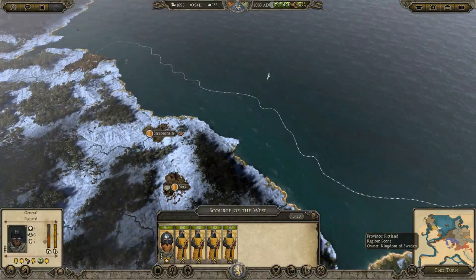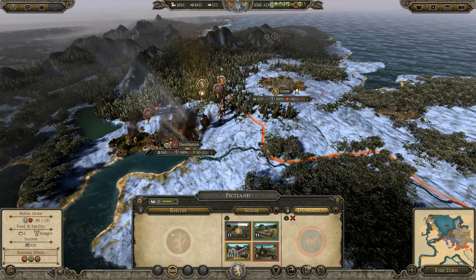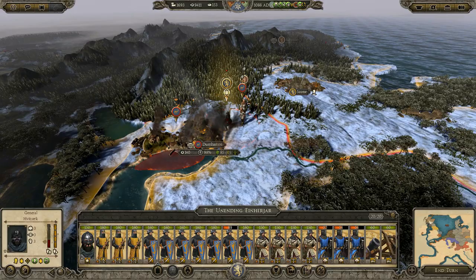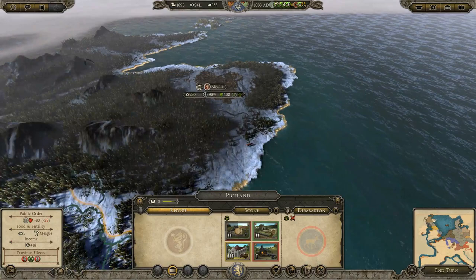So let's see — we're still sieging Scotland over here. Yeah, they've got a pretty substantial force. We did see in the last two episodes trying to take Scone that we lost a lot of troops in that endeavor. They also have their king here with a couple of at-gear herdmen as well. So I definitely want to give it probably one or two turns of attrition, because I don't want to lose too many troops. I want to turn right around and declare war on Norway, then take the provincial capital.